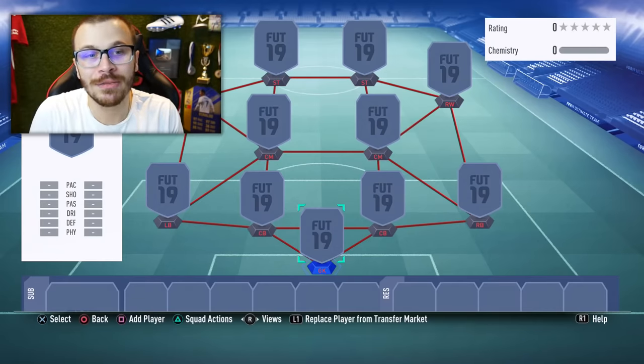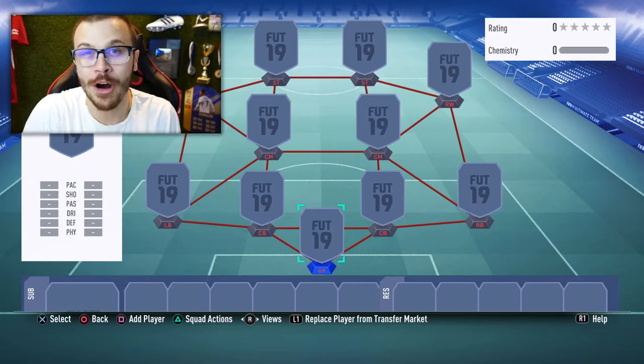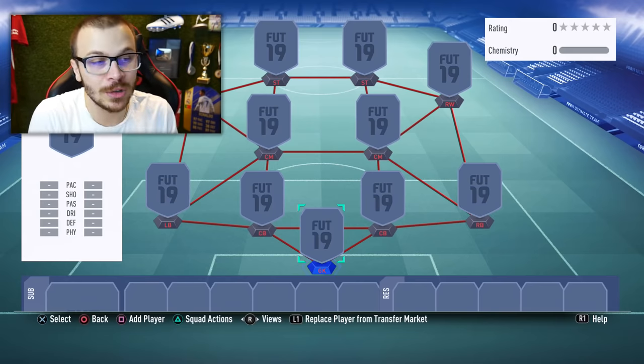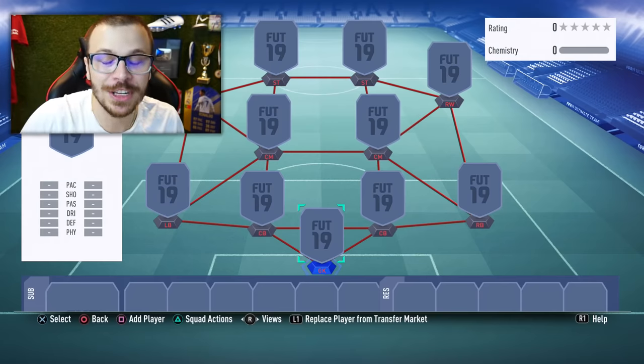How's it going guys, my name is Krassi and welcome to another FIFA 19 formation review on my channel. In the next couple of minutes, we're gonna be talking about the best attacking formation you can use in FIFA 19 Ultimate Team — the new 4-2-4 formation, which is an incredible formation to use if you want to increase the amount of your goal scoring chances.